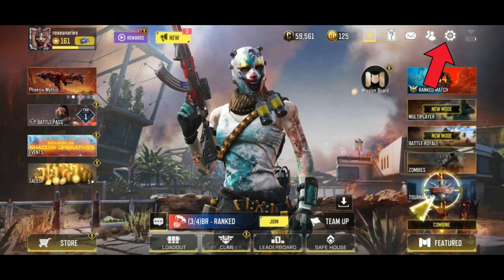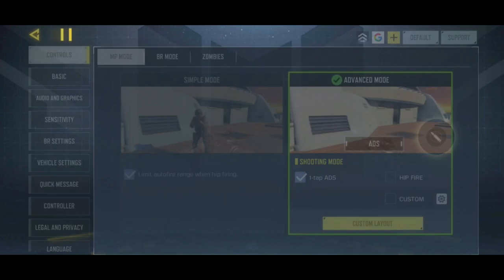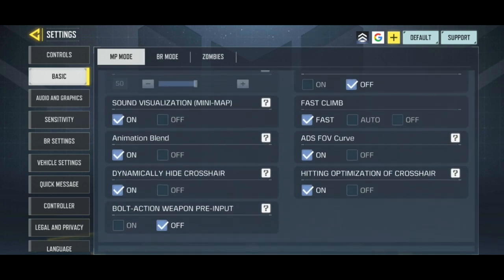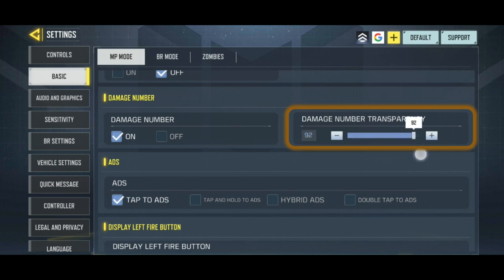Begin by tapping on the settings icon which is on the top right corner of the screen. Now tap on Basic from the left side of the screen. After that, scroll down to Damage Number. Here you can see Damage Number Transparency. Slide the slider button towards the plus sign. And that's how you can increase the transparency of damage numbers in Call of Duty.